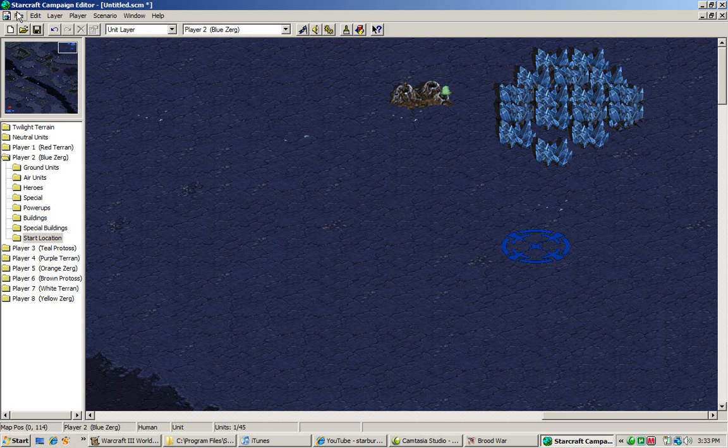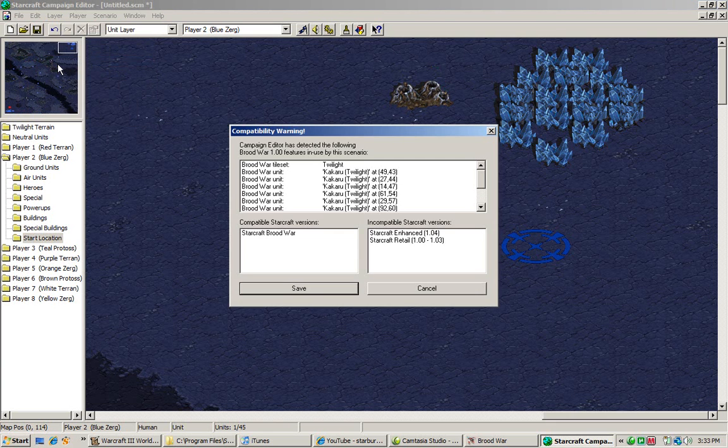Once you are done with that, you are ready to save your map. Hit Save As — this is the compatibility warning. If you are using original StarCraft without Brood War, you may not see this. It will tell you the compatible versions this map can be used on. Incompatible versions are shown separately; any versions before a certain patch cannot be used.